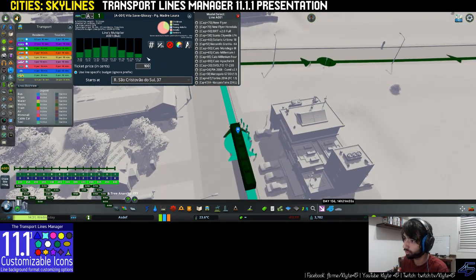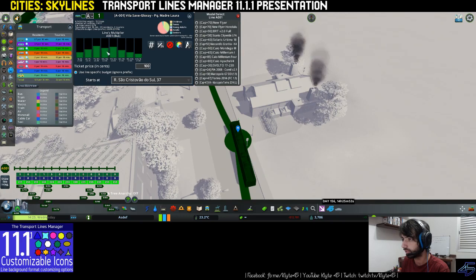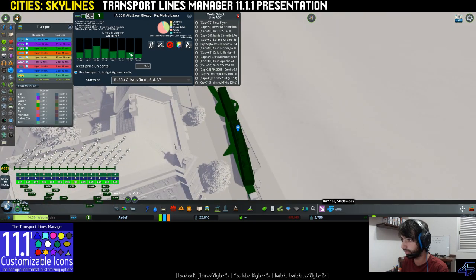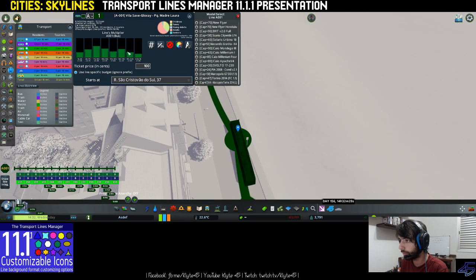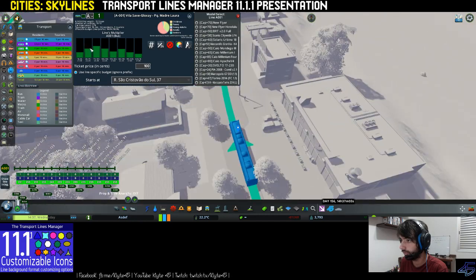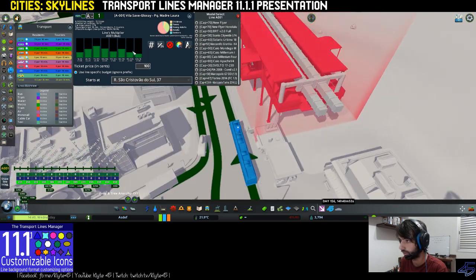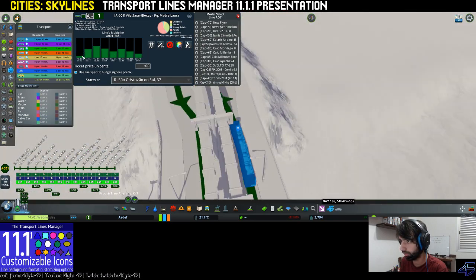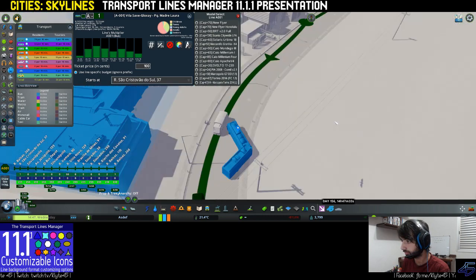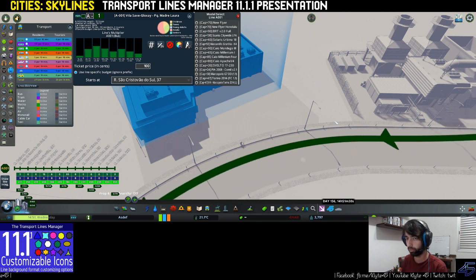This example is not a realistic graph. If you are using real-time mode, the rush hour will be between 7 and 10 a.m., and around 4 p.m. to 7 p.m. You'd have a morning rush hour and an afternoon rush hour — more vehicles during those times and fewer at late night. That is the functionality of the TLM version 11.1 and its patch 11.1.1.